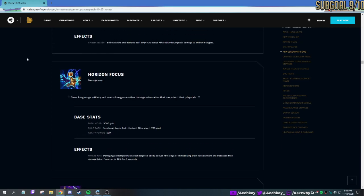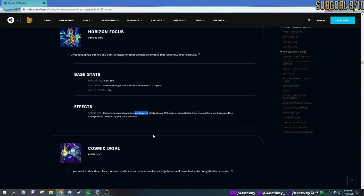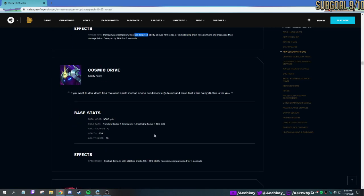Riftmaker — so this one's fun for long-range artillery and control mages, more damage alternative that loops into the play style. If you hit an ability from far away, it reveals them and increases the damage they take from you. Maybe like a Nidalee, Teemo — apparently it works with shrooms, that's what someone told me. So anyone with decent non-targeted abilities. It's bonus damage on a larger range.